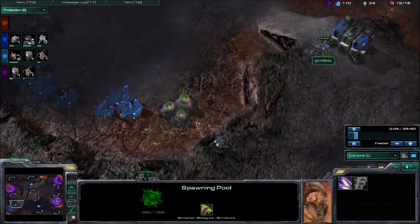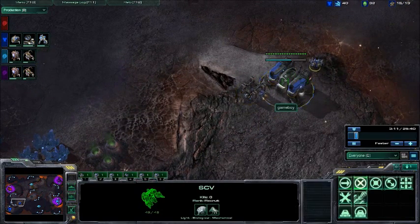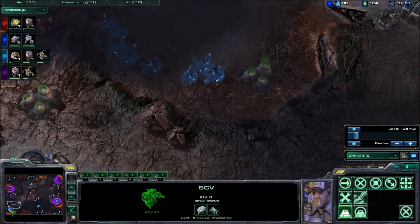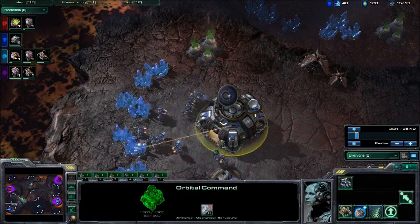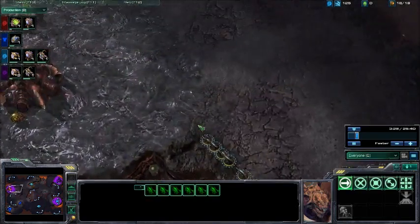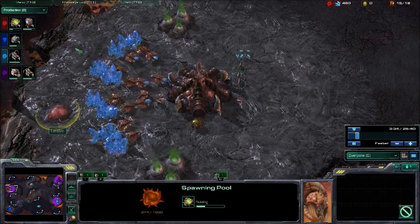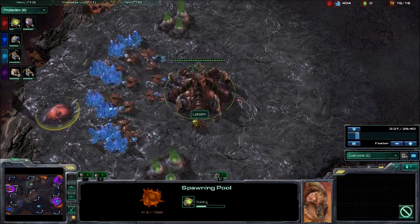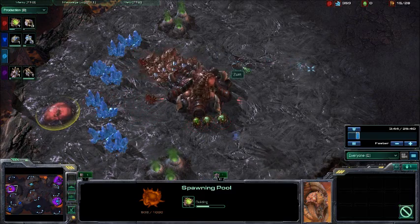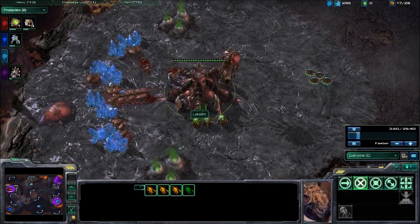Brian's wall is just about done — I think he can fit one more supply depot in there. His orbital command has also just finished, so he'll be getting the extra economy boost. Zum's Zerglings have just arrived at my base and I'm completely defenseless — my spawning pool's not even out yet. So I wait for them to get near my drones and use my drones to A-move, attack move, against his Zerglings. I managed to take out about two.